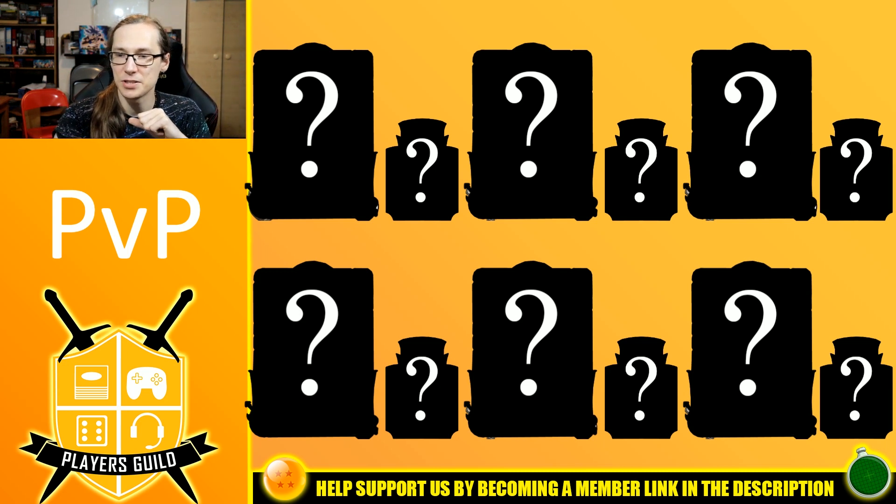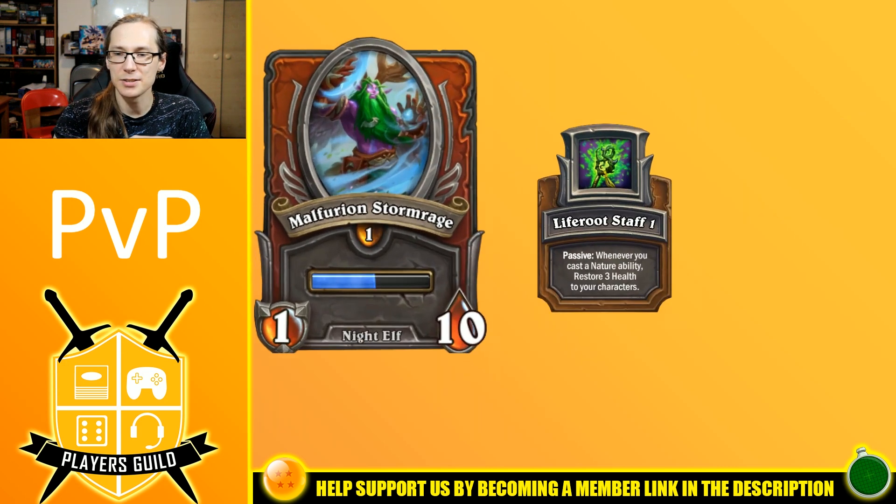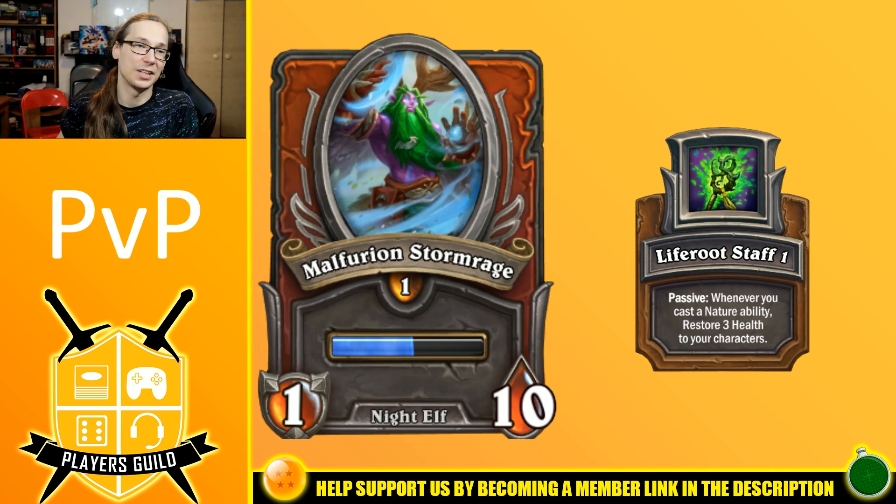Let's go with the first mercenary, which is going to be Malfurion Stormrage. We are going to be going with the nature build. Malfurion has Life Root stuff, which initially I underestimated the equipment because I had not read it properly. So every time you use a nature ability — not only Malfurion, but any of your nature abilities — you're going to heal all of your characters by up to 9. That's a lot of healing that procs whenever you're attacking and whenever you're using any sort of nature ability, even Taunt. As long as it's tagged as nature, you can keep on healing all of your characters, so it's going to be increasingly difficult to get rid of your characters. And you're going to be getting tons of healing every single turn.